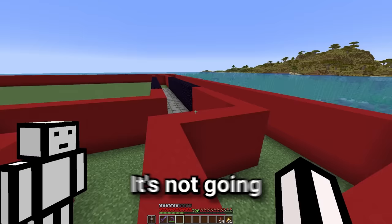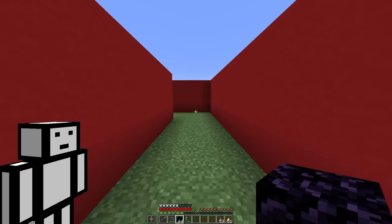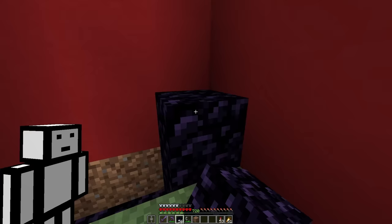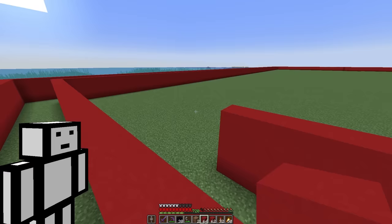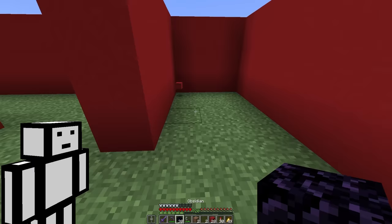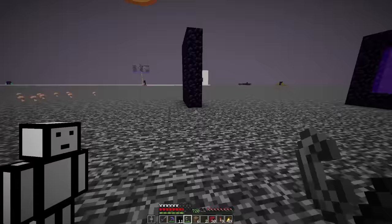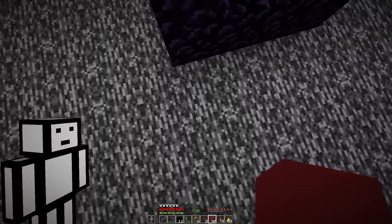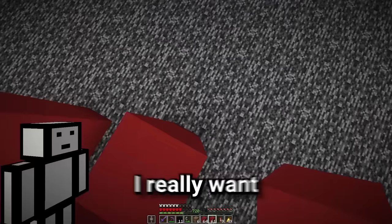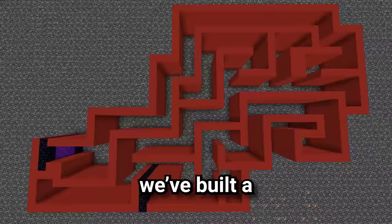Trap number two is a little bit different — it's not going to kill them, but it's going to waste a bunch of their time, which is extremely precious as they'll only have 10 minutes to complete the maze. We'll have one nether portal in a dead end, link it to the nether roof, and build a second nether portal in another dead end that links to a second portal on the nether roof. So now we're going to build another maze in the nether — they'll literally just waste their time, and if they find the other nether portal, they'll just be teleported to a dead end. We've built a maze inside a maze.